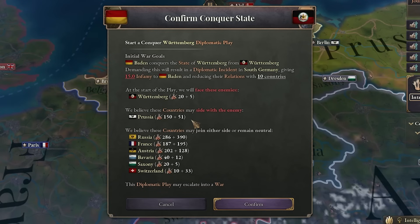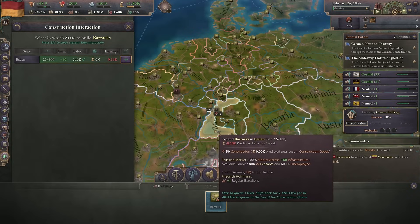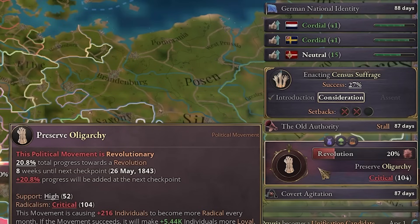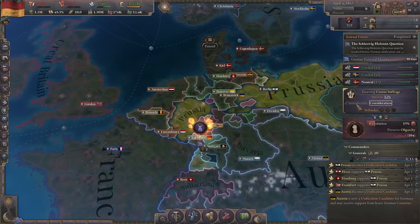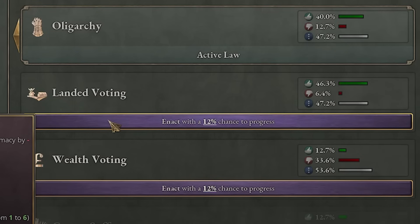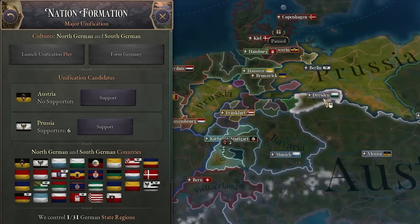I can't really attack anyone at the start because Prussia will get involved, so I guess I'll just have to wait. I should probably also get more barracks. Now I've got skirmish infantry, that means I could start some wars. The landowners are not really happy with the whole census suffrage thing — I don't think we're getting census suffrage right now, so we'll have to cancel that. Let's go for some landed voting instead. And we also got the German national identity.